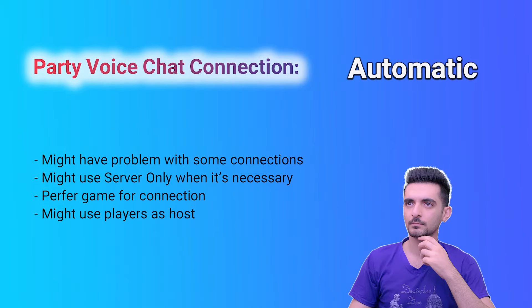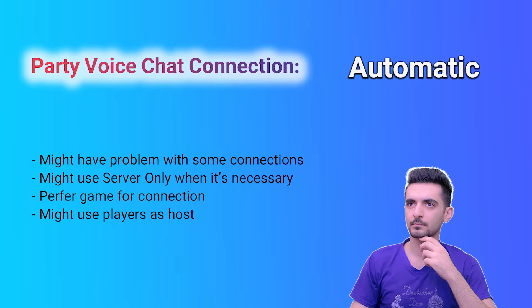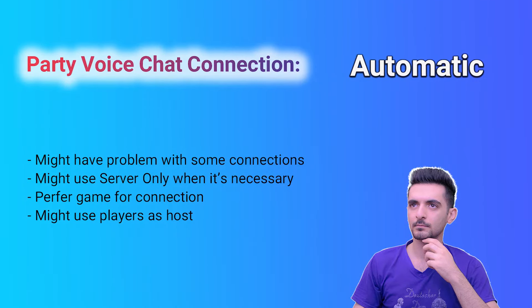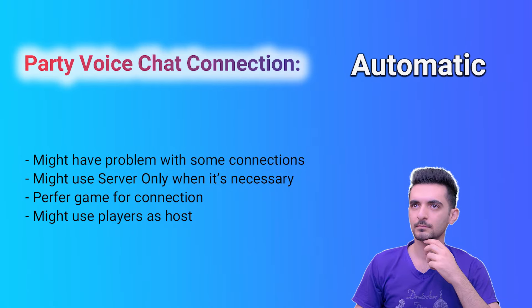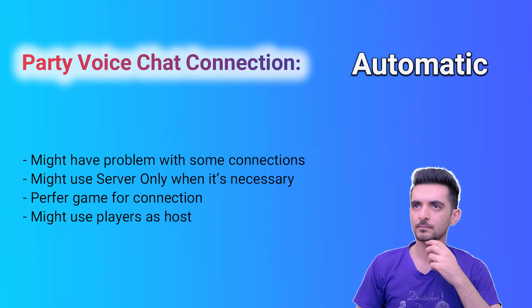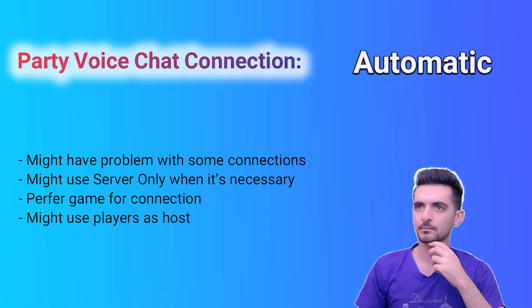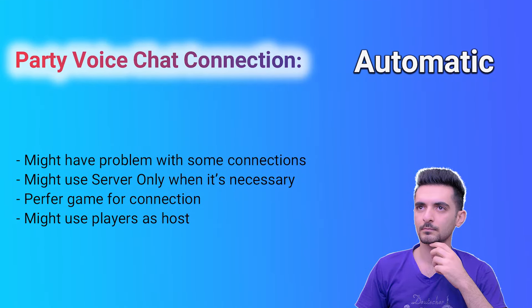But what's the difference between Automatic and Server Only? If you select Automatic, it will prefer the speed of connection for the game. For example, if you have poor internet and your connection is struggling while playing online games, it will kick you from the party because it prioritizes the game over the party.